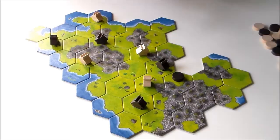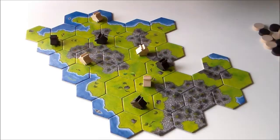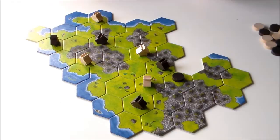Let's say black starts. A very good move for him would be this — because now he has locked white out of all these tiles. They are now his. White can't reach them. If white was first and he had placed here, these would have been his. So that's a good move. Black starts and claims this land.